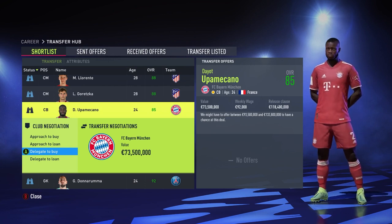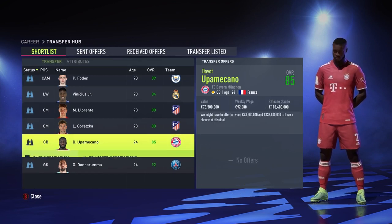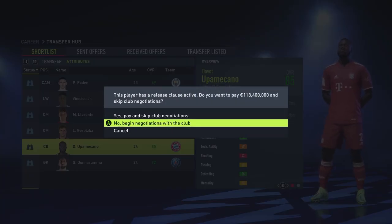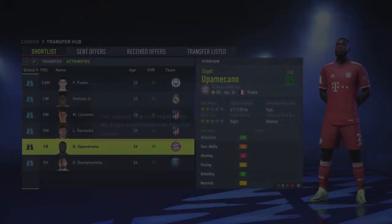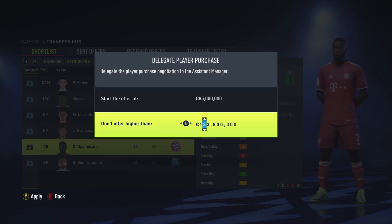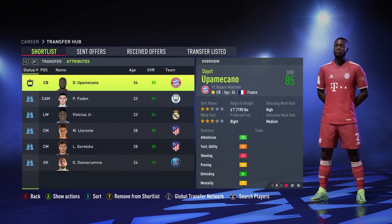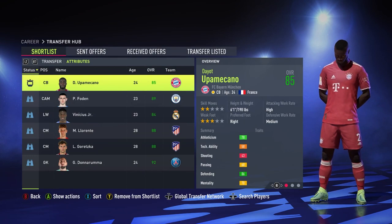Now we're having another shot at signing Dio Upamecano, and I'll also be going after Phil Foden. For Upamecano, I'm going to delegate the offer — starting at 85 this time and not going higher than 120. His release clause is around 108 to 118 million, so let's hope we can get that deal done.